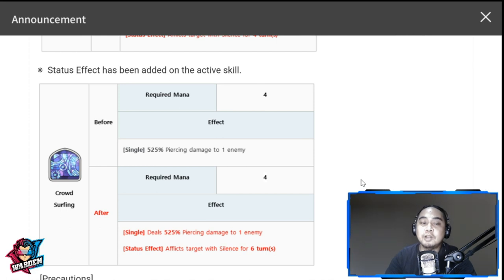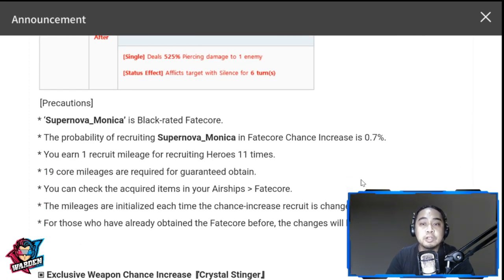Before you get too excited — her chance to summon is 0.7% because she's a black fate core, so it's 19 core mileages to obtain her. I'm not sure yet if I'm going to summon for her. If I don't like what's coming out on Thursday, I might summon for this banner, but I have to wait. I have one copy of her, by the way — not even one fusion. I might be tempted to draw on her banner by Thursday; I've saved a lot of zest, enough for a gold fate core.